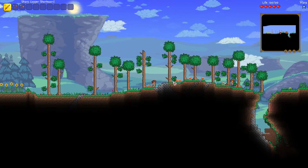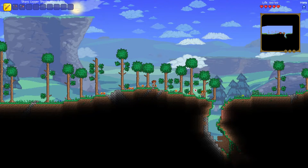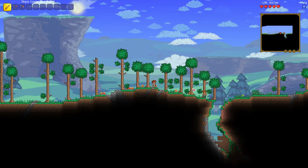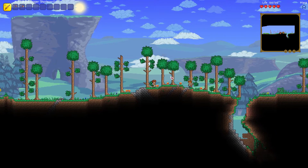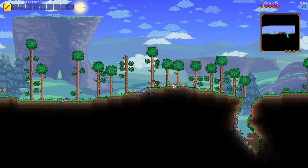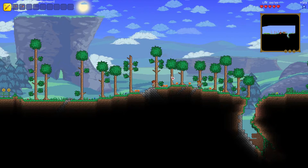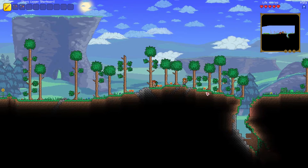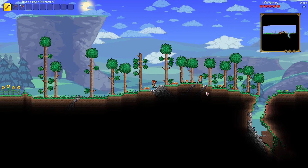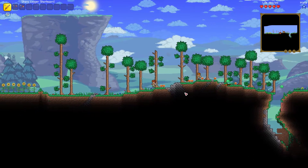As you can see there are a lot of grass and trees here, some stone and some mushrooms. A biome is basically an area that contains different monsters, blocks, backdrops, etc. There are a ton of different biomes in Terraria but the one you need to know for now is the forest one. The forest biome mostly contains green grass, trees, and the main monsters to look out for are slimes.